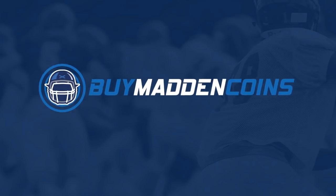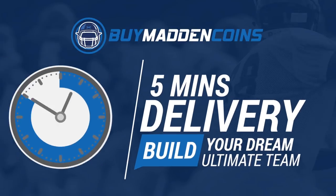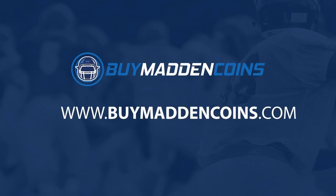In need of some coins to build that dream team you guys have always wanted, make sure to head on over to my sponsor, Buy Madden Coins. They have the cheapest, quickest, and most reliable coins on the market right now. Head on over to Buy Madden Coins and use code Poodle at checkout for 20% off your order.